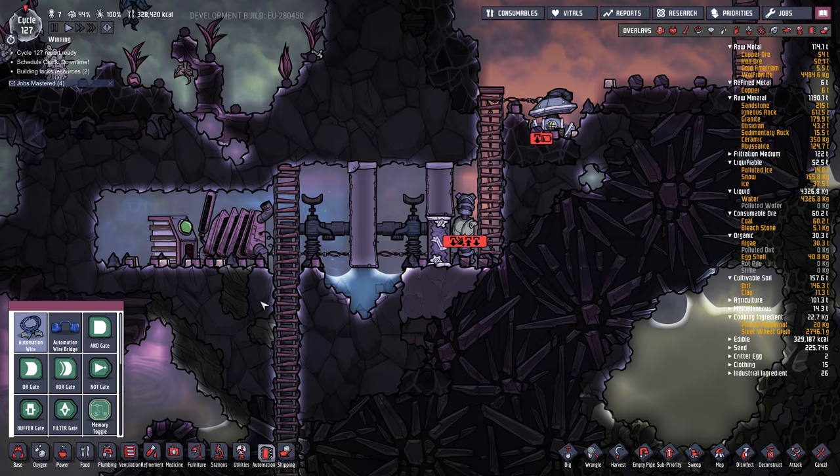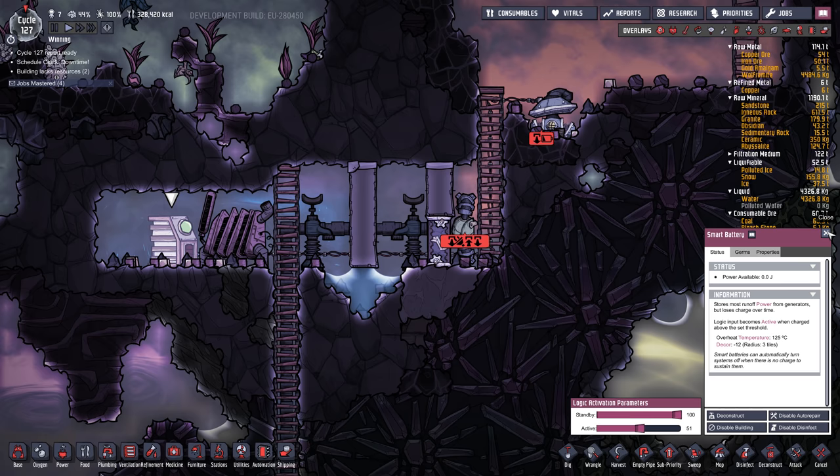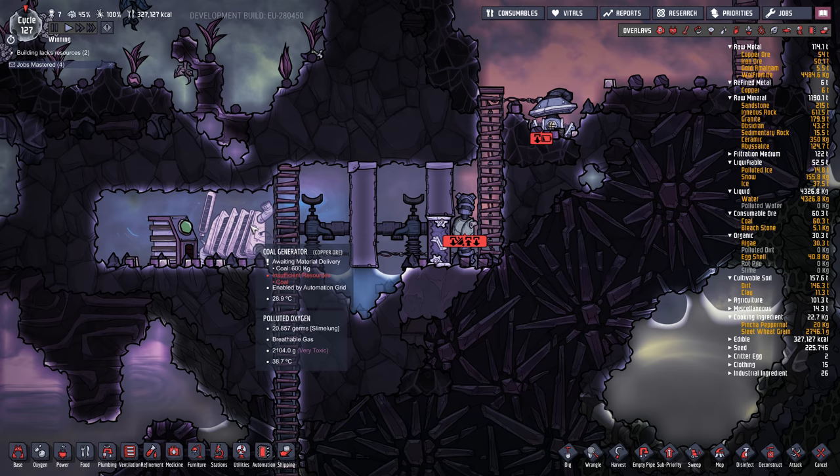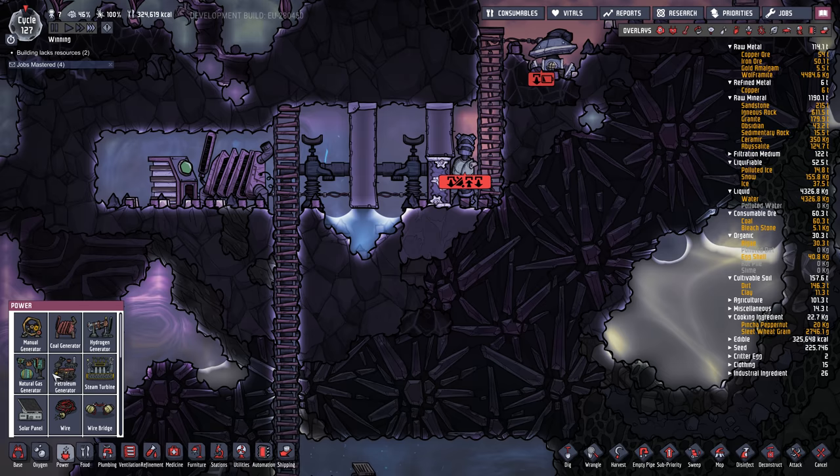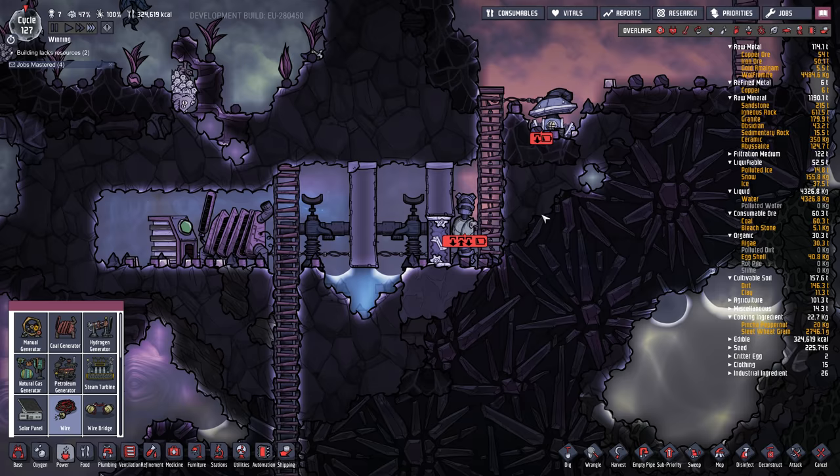I'll put a gas filter right here. I'll also put some automation wire between the smart battery and the coal generator and set the smart battery to about 50%. Also set the coal generator to a high priority so the dupes come along and add coal to it — that way we'll get a little bit of power in this system. You don't have to use coal; you could use a manual generator just fine, but coal is usually pretty plentiful.